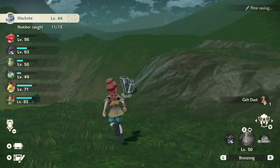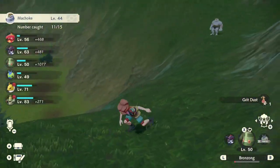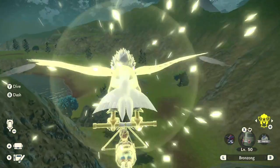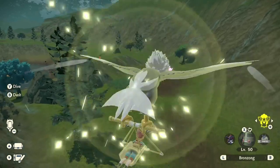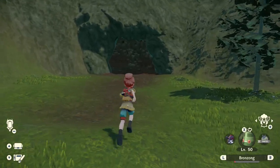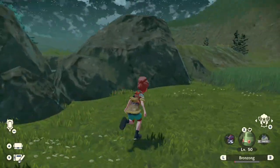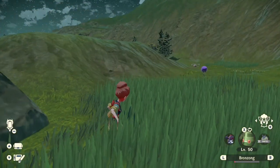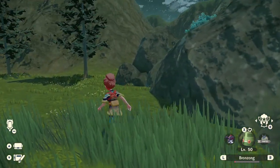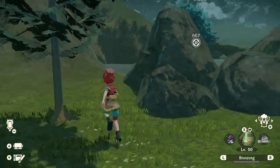Right before this, I just caught an Alpha Chansey at full health — and that was what made me want to make this video. I caught an Alpha Chansey level 62 at full health with a heavy ball, just hypnosis on it. So those are my tips: get hypnosis, get a crap ton of heavy balls, and go into the wild and do some turn-based battles.